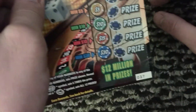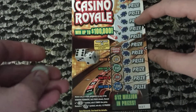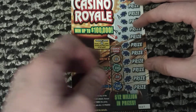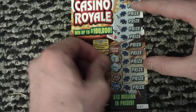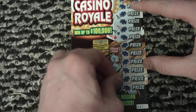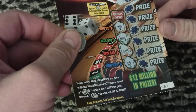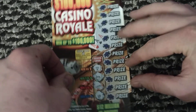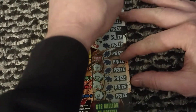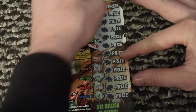Last ticket — we've got the Casino Royale, ticket number 37. Our odds are 1 in 4.02. Over here we've got quick cash spots, looking to get a money back symbol to win 5, 10, 15, or 30. Got a diamond, pot of gold, gold bar, and the horseshoe. Match your number, get the double-dice symbol for five times, and the roulette wheel symbol for all 12 prizes. Numbers: 29, 35, 7, 14, and 32.